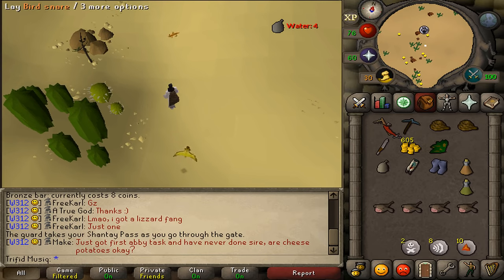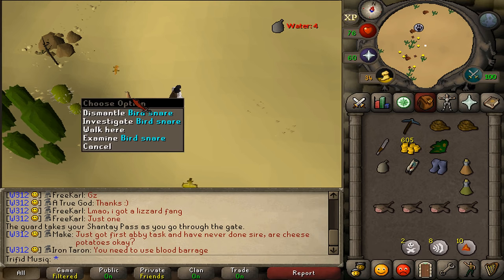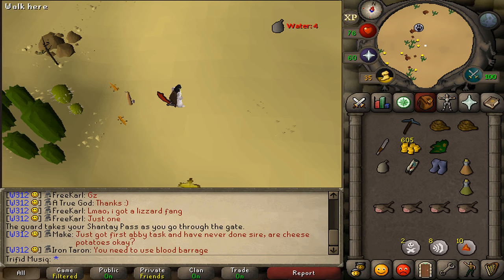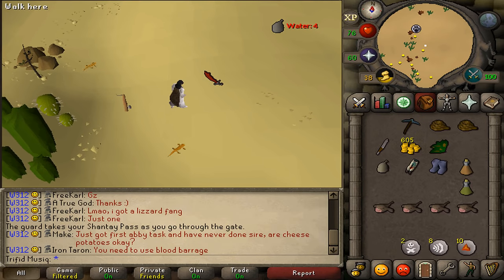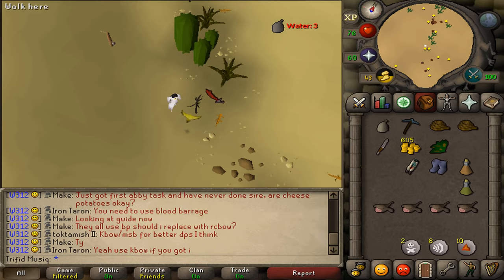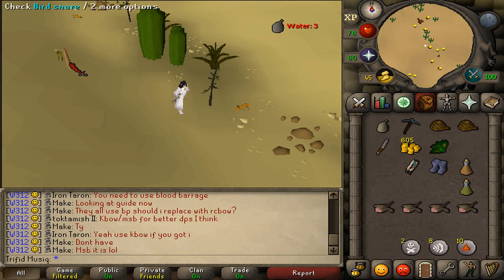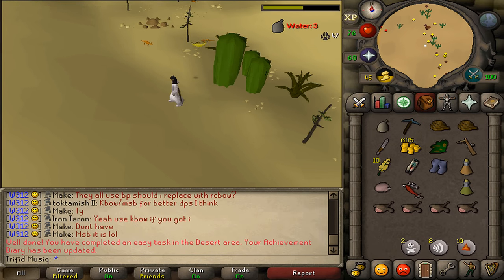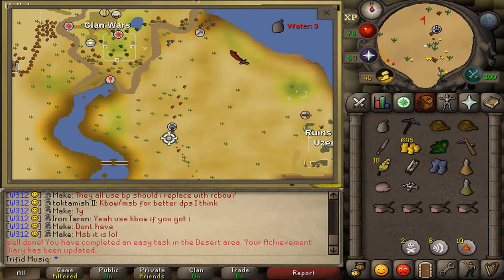Go somewhere near the yellow birds and lay your bird snare. Now we just need to wait for a golden warbler to sit on your bird snare. Check your bird snare and get your second task completed.